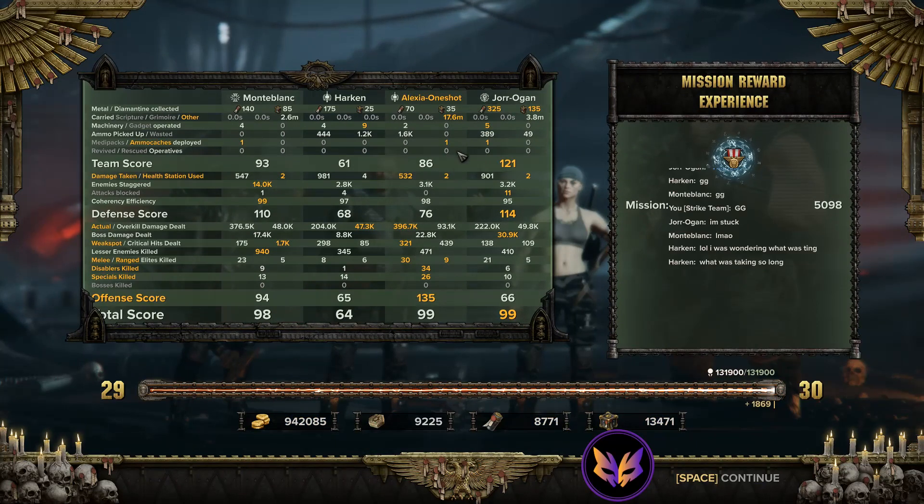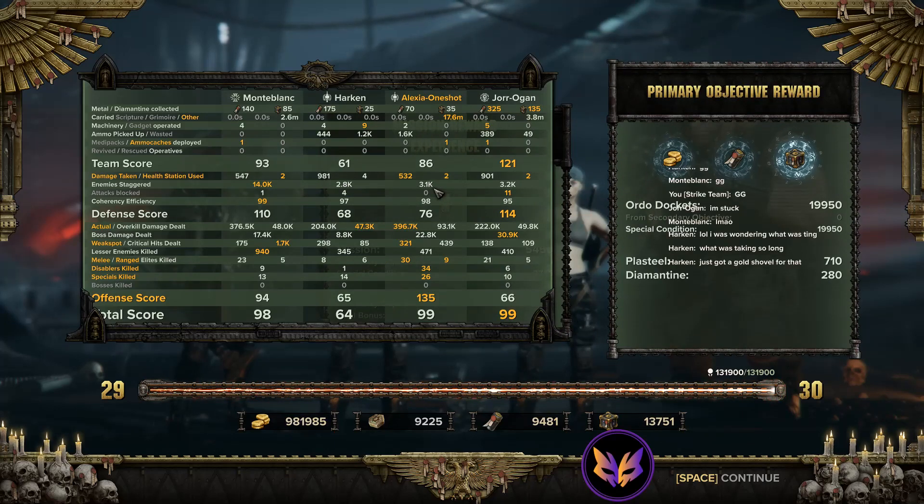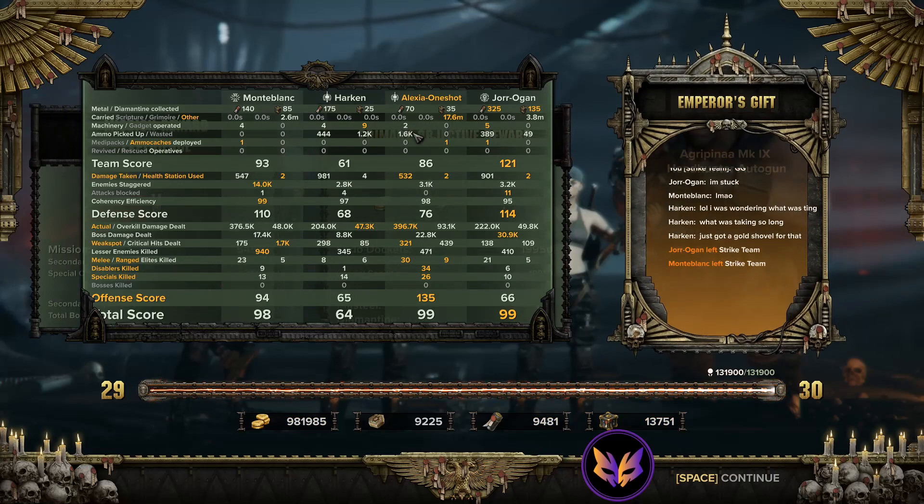That's high-intensity hunting grounds with this build. You can see I took the least amount of damage and only used health stations twice. I'm definitely staggering some enemies, but it's not my primary job. Certainly if you use the auto-pistol for horde clearing you'll get a lot more stagger, but you'll burn through a lot more ammo.